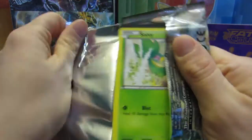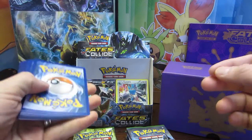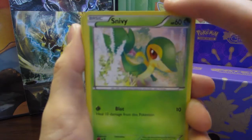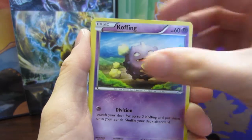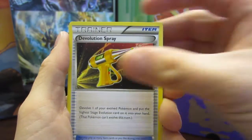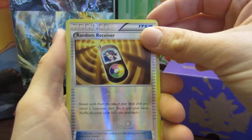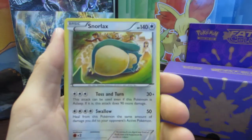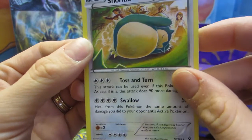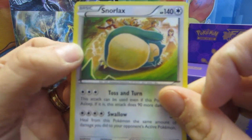We zipped through those ten packs — gonna see if we can finish off this last pack and then move on to part four. Snivy, Coughing, Larvitar, Volibee, Mincino, a Devolution Spray, a Wormadam, an Alakazam Spirit Link, a Random Receiver — that's the first time we pulled that item card — and Snorlax, also the first time we pulled this regular rare. We've got this girl on her cell phone getting photobombed by a falling Snorlax — very interesting little card.